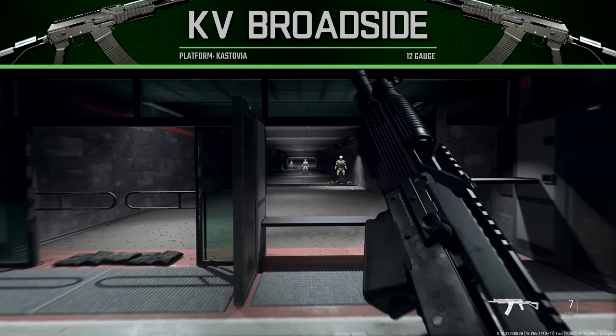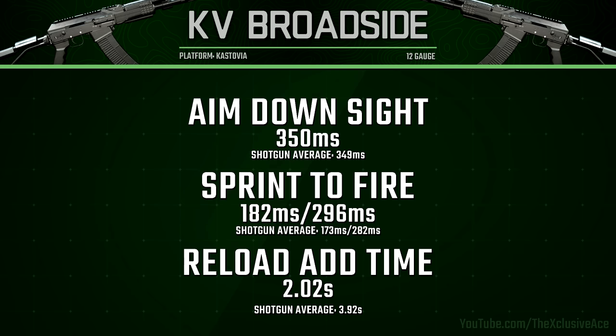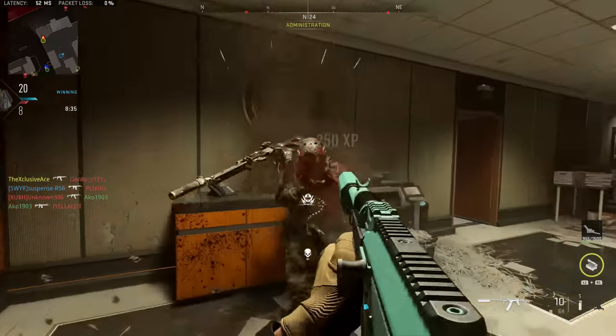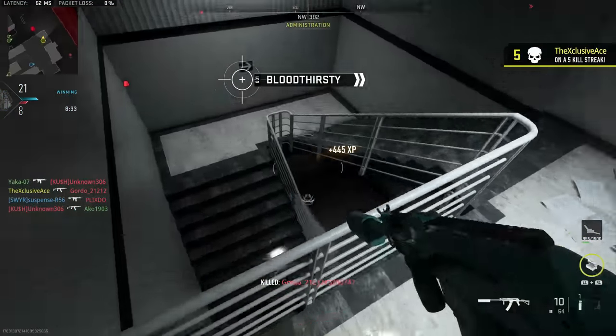Our reload add time is very solid for shotguns at 2.02 seconds. The reason it's so fast compared to the other shotguns is it has a detachable box magazine, whereas many of the other shotguns have a tubular magazine that you have to reload shell by shell.